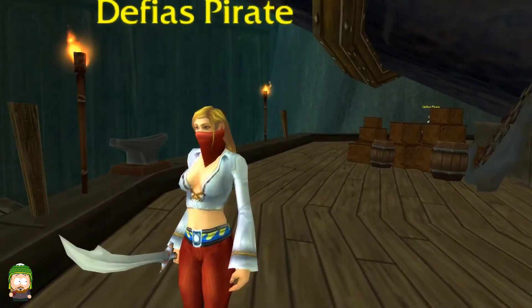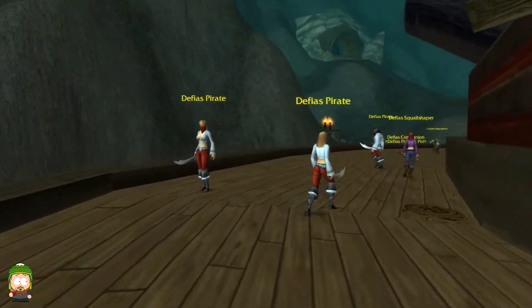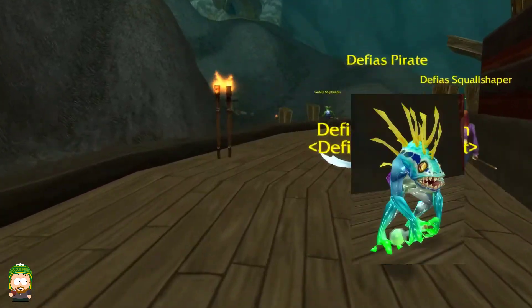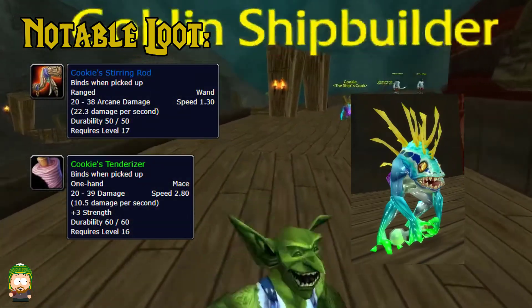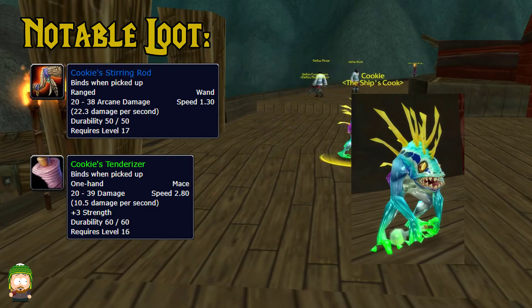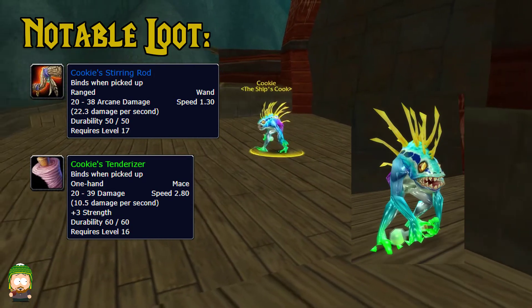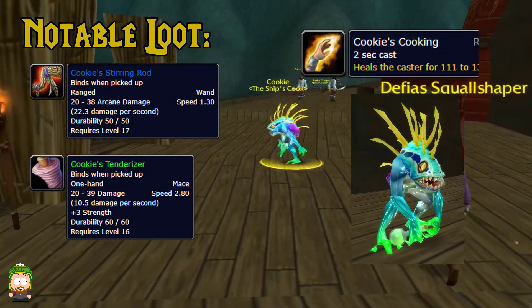After getting onto the ship, there will be two directions you can go. Most parties will go to the right, but going to the left will bring you to the optional boss, Cookie. Cookie is the ship's cook and is also a murloc. Cookie is pretty simple — the only spell you need to watch out for is Cookie's Cooking, which is just a heal.